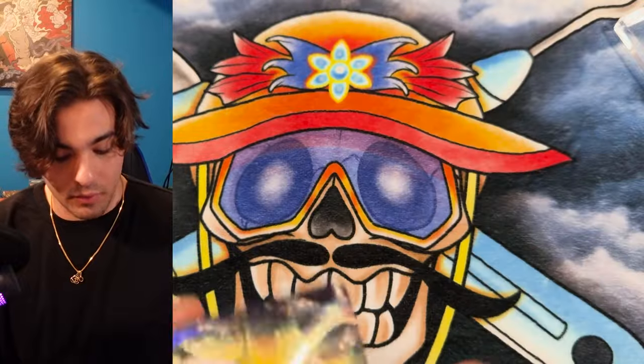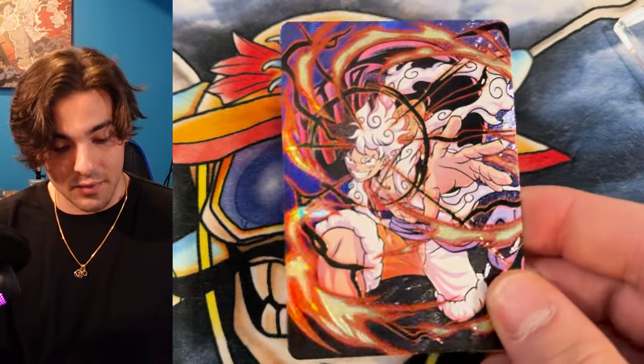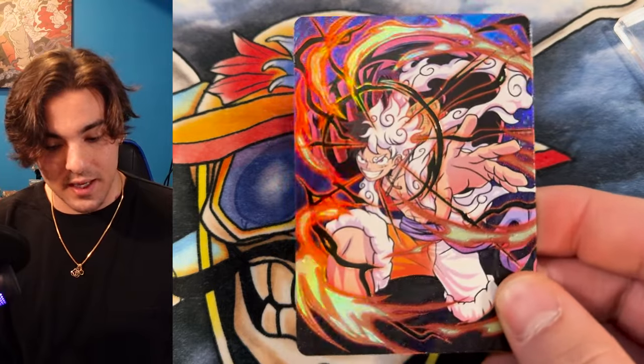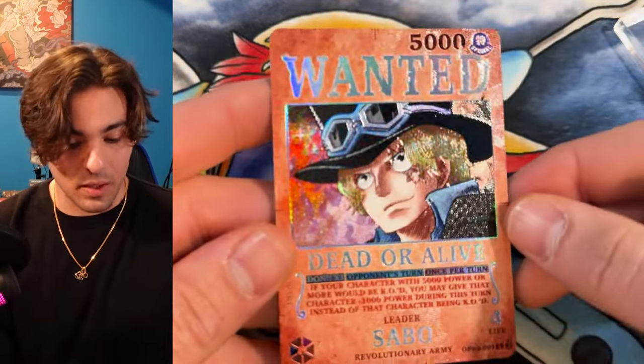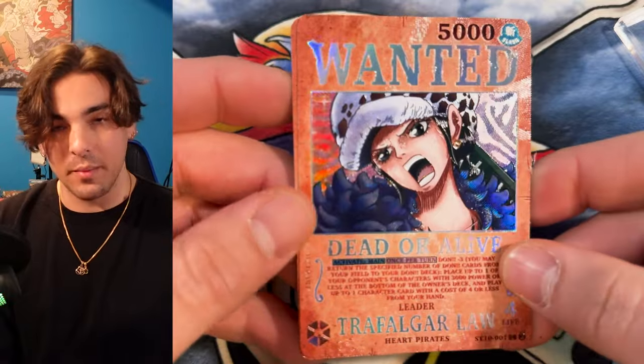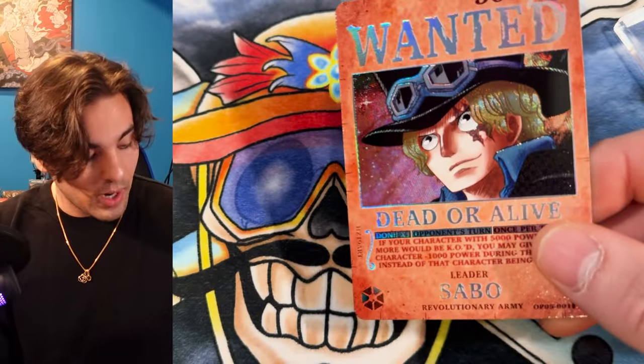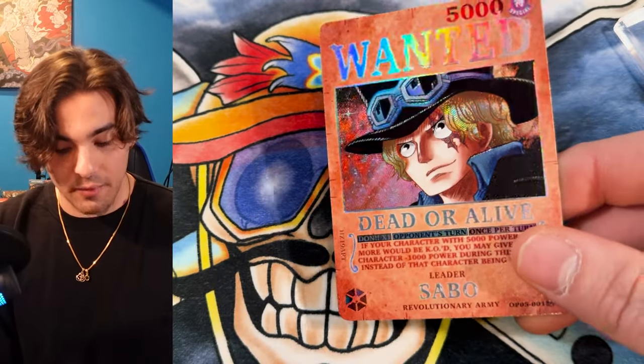I will be starting to release some limited foil versions with text. Here's that Zorro — that's the hyper foil version — and I'm really excited about this Luffy. I think this Luffy is really sick. Also, somebody I'm very excited for: Sabo. The Sabo Wanted is coming up. The next Wanted card I'll be releasing this week will be Wanted Law. I'm going to be doing a pre-release for Wanted Law today. Follow Kaizoku cards on Instagram for drop information.